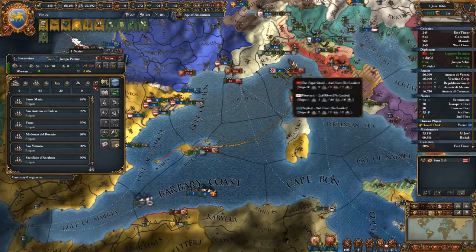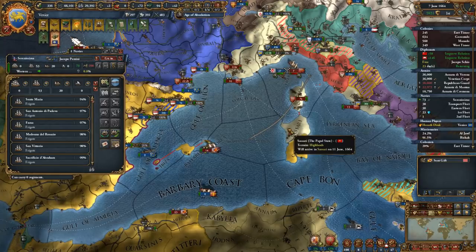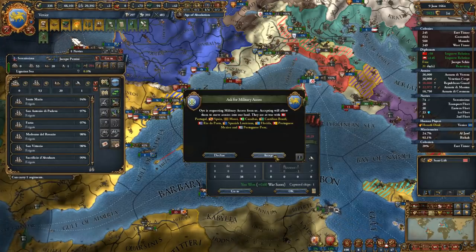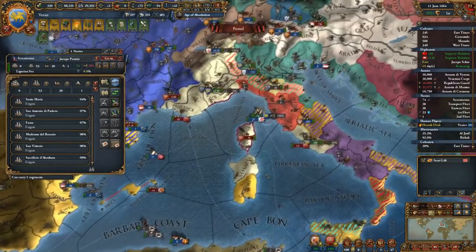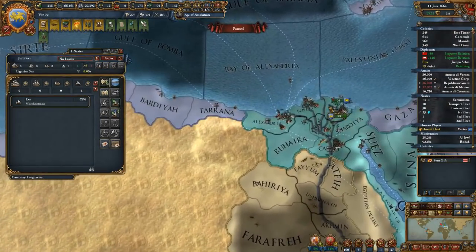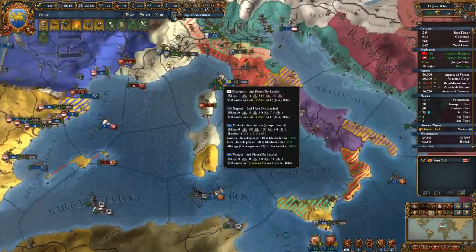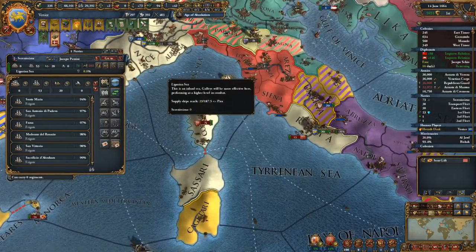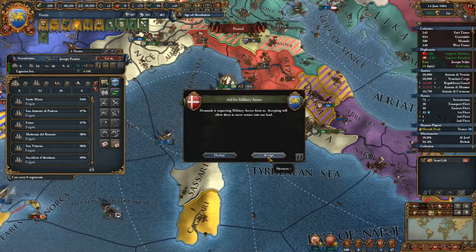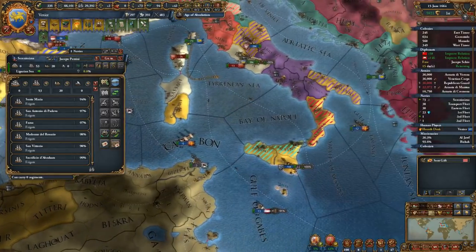Nice thing is that a bunch of my vassals actually have pretty competent fleets here — I approve, this is nice. Okay, I've got another transport ship I don't need, so now we have 40. I want the Suez Canal; as soon as we can do it I'll try to go for it. Suez Canal would be dope.